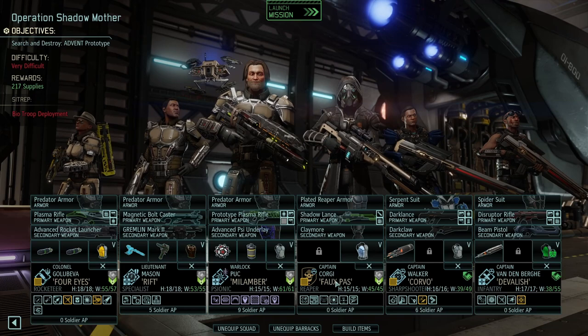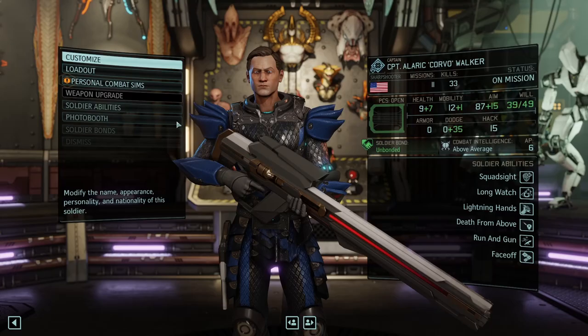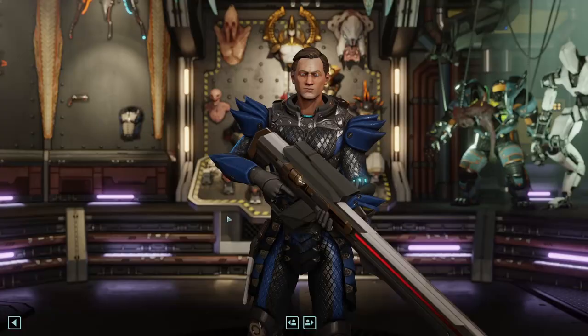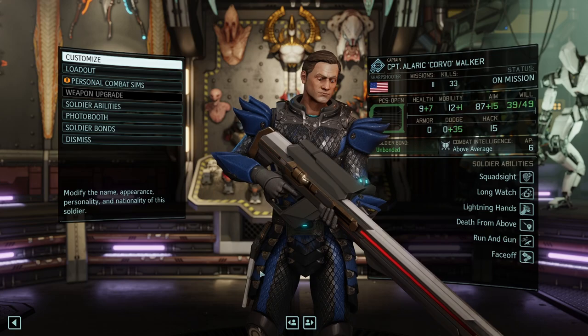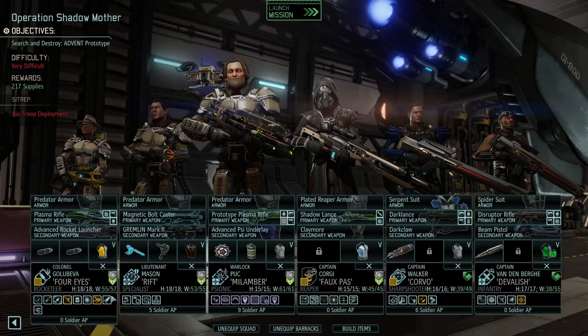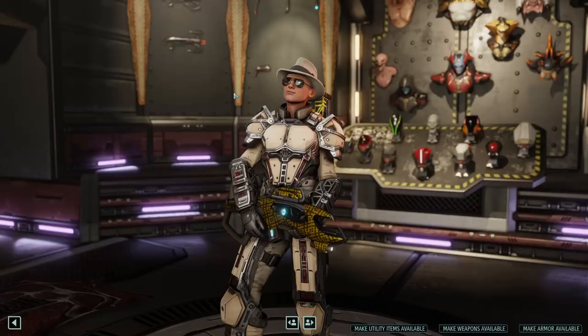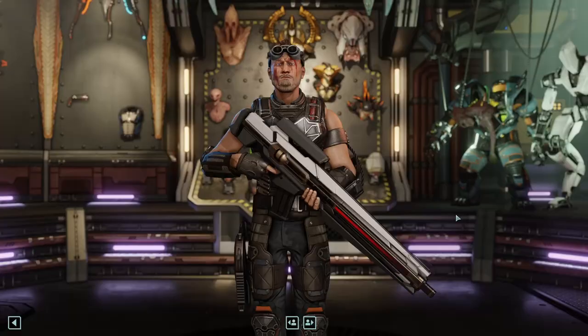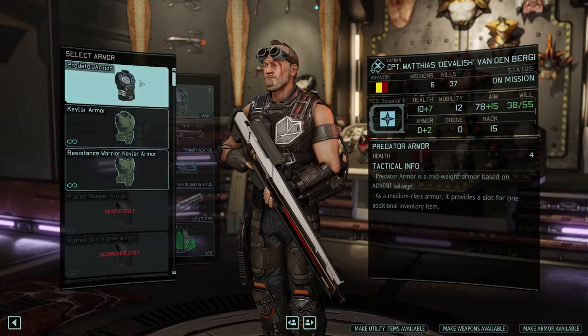Here's the squad: we got Alexandra, Jake, Milamber, Matt, Alaric, and Devalish. This time we have the hunter sniper rifle, so that's going to help. Alaric does have Death from Above. Oh hold on, I didn't use the spider suit - let's use that on Alexandra.